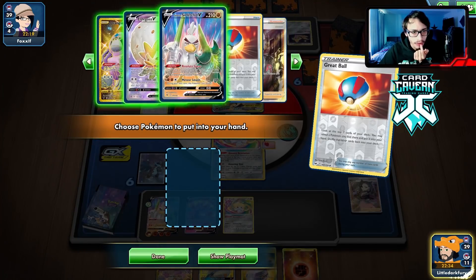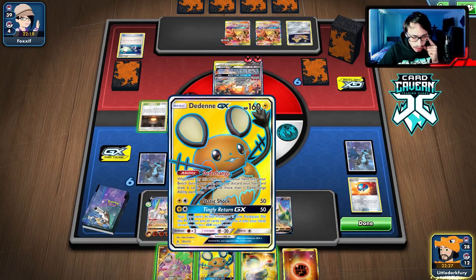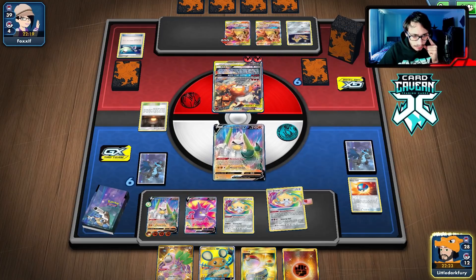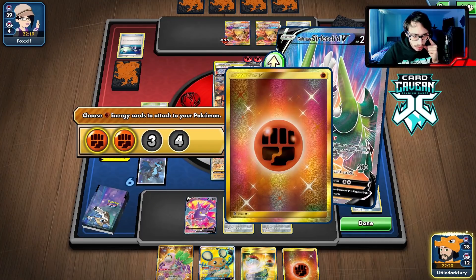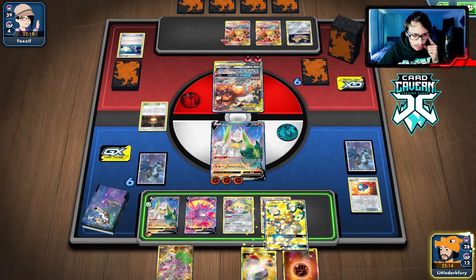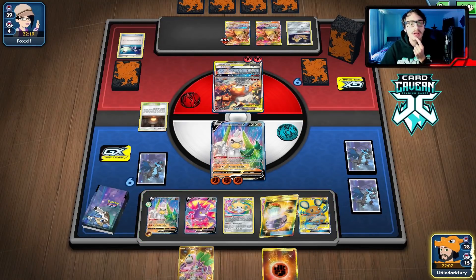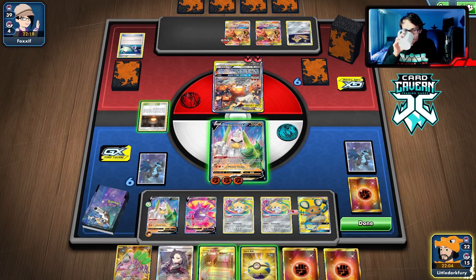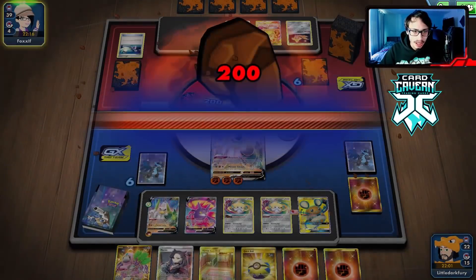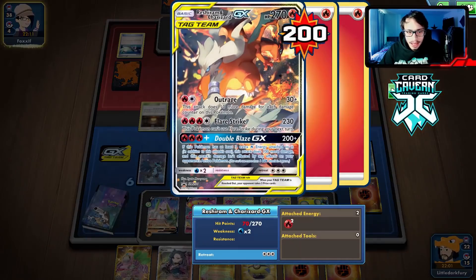We can't bench Ring Guru now — we really shouldn't have benched that Jirachi there. We go one, two, three energies on Sir Fetchy. I regret benching this Jirachi — now we can't go Ring Guru. We could wait a turn to do Ring Guru to get B. We still have another one in the deck. I do want to try to get into the B next turn. We didn't get it, but we have an Eldegoss. I really regret benching that Jirachi — that was not the right play.